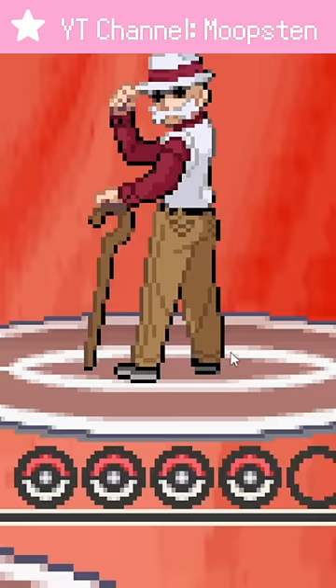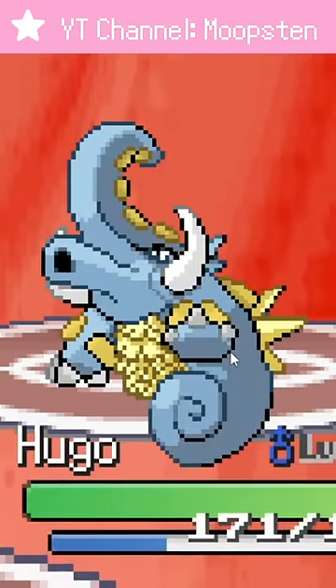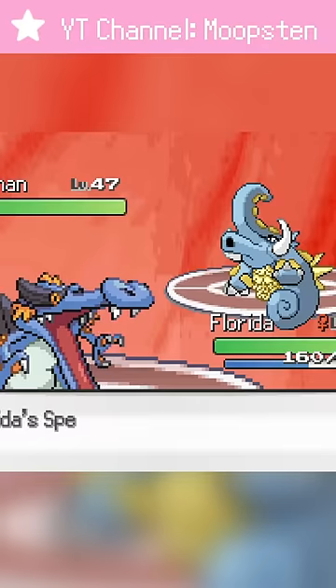Blaine is a bit more difficult though. Water Ground-types like Siege or Donphan throw a wrench into my plan of just using Electric-type moves. So we need to count on Florida, our Swampert Krokorok, to take him out.